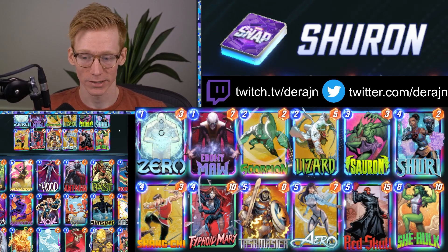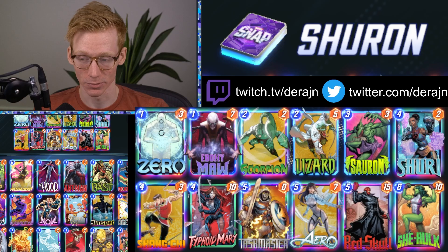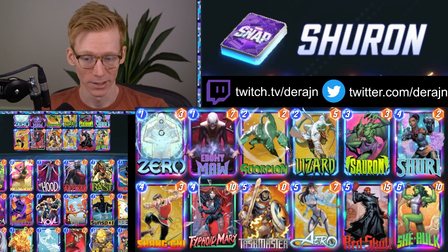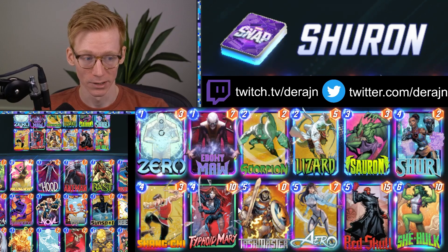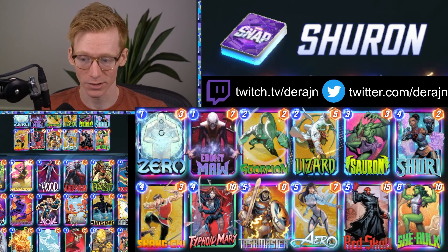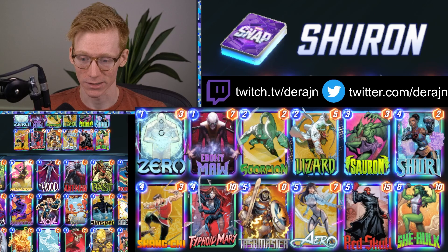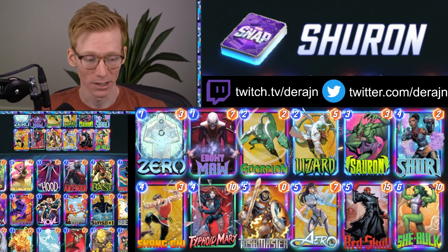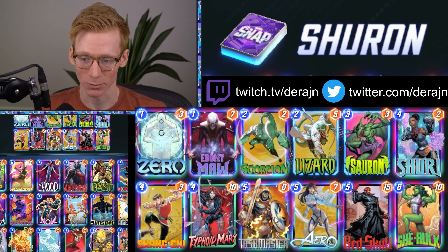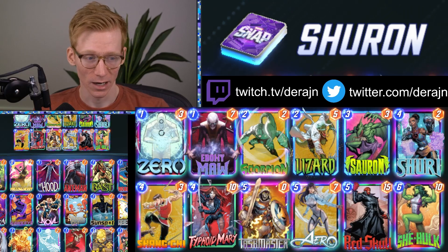Since this is a Sauron version of a Shuri list, you run Ebony Maw and Lizard, which are big cards after you Sauron. If you double a Typhoid Mary, Red Skull, or She-Hulk on turn four and don't draw Taskmaster, you can still play out other cards on the final turn. A lot of Shuri lists run Arnim Zola for that second win condition, but since people are running Cosmo and Armor to counter Death Wave, it's less effective, so this deck doesn't include it.